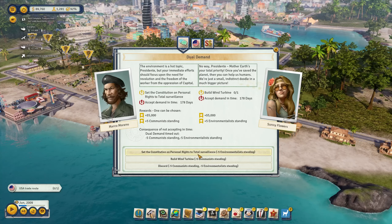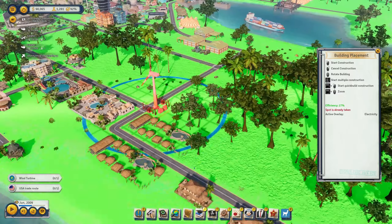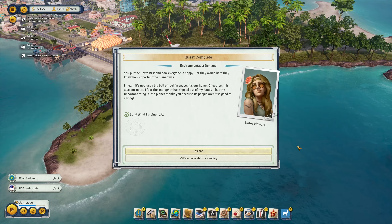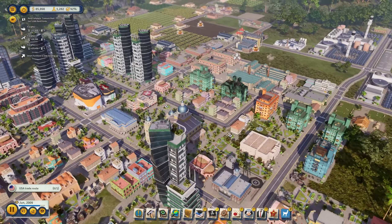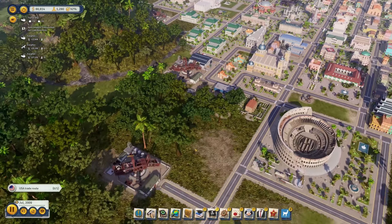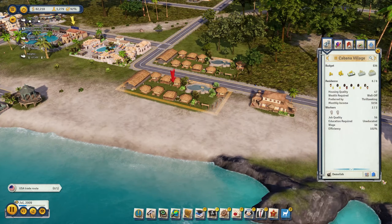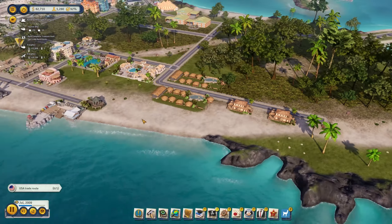We have a dual demand for a wind turbine — that's easy, let's place one out here. The fisherman's wharf has also been destroyed. Support rating is at 92% — no idea how it jumped that high. 50 more tourists are coming in — actually 40 net since 10 are departing. All the family resorts are full, both cabana villages are full. The beach houses aren't being used much — let's destroy one of them.